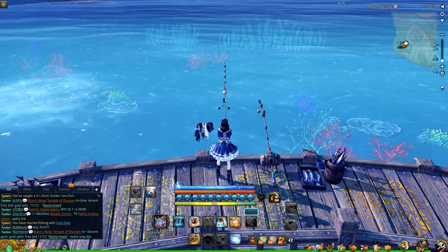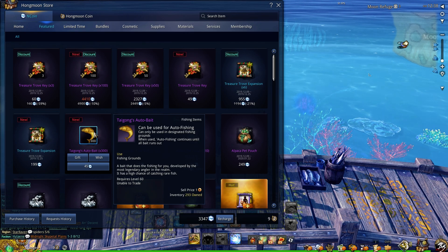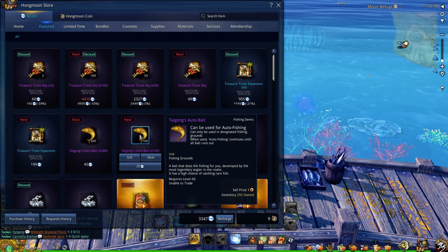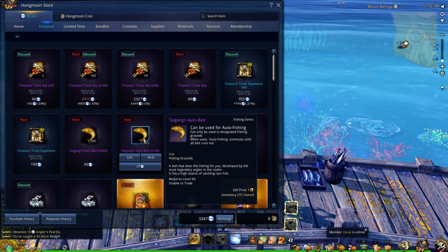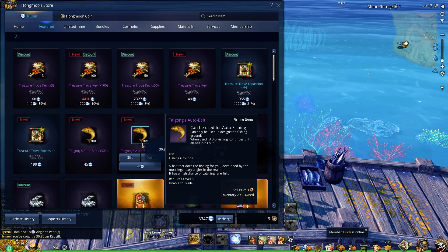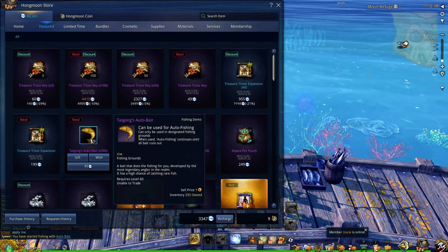There is an end coin version of the auto bait. It is only purchased with end coins and it cannot be purchased with Hongmoon coins. The bait still uses 3 leisure points per bait. However, it only takes 15 seconds to complete the auto fishing, while the free bait takes 25 seconds. Meaning if you've used 1,500 of Tigon's auto bait, it will only take 6.2 hours to complete instead of 10.4 hours.